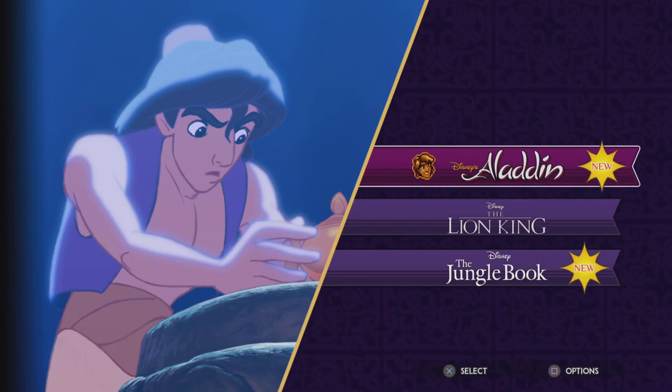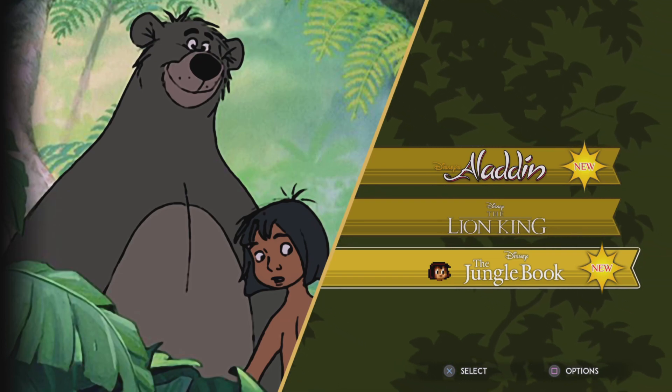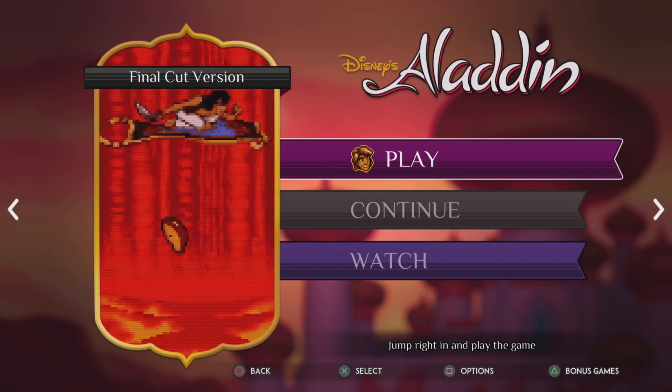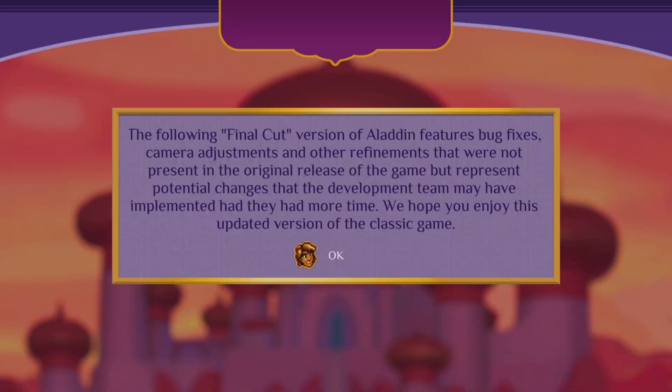Okay, I lied to y'all. Apparently the Nintendo version of Aladdin and all of the Jungle Book stuff is DLC, and I'm not about to pay for that today. So I lied to y'all, we ain't gonna play the Nintendo version. We played the Sega one last time, so should we do the Final Cut version this time? I mean, might as well, right? The Final Cut version features bug fixes, camera adjustments, and other refinements not present in the original release — changes the development team may have implemented had they had more time. So it's an update. Let's do that then.